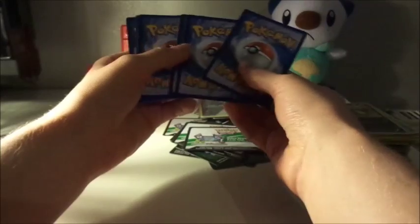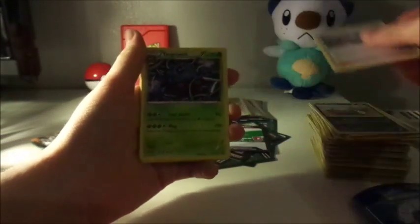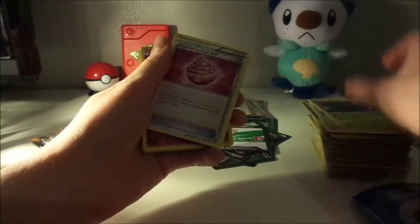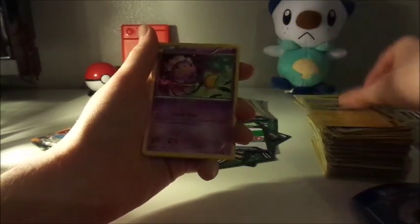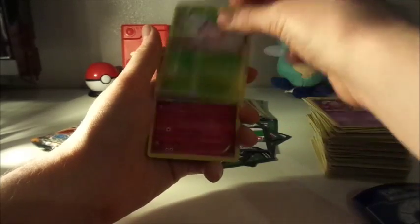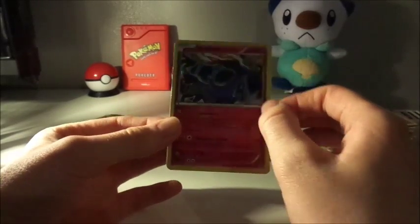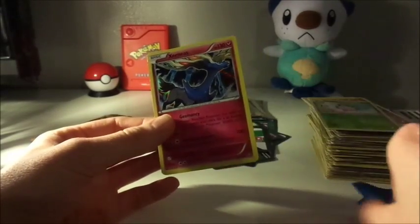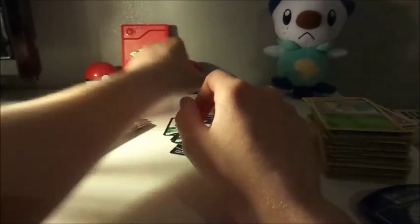So here we go. We've got ourselves a Pokemon Ranger. Tangrowth. Pokepuff. Merill. Yanma. Fletchling. Mareep. Drifloon. And a Reverse Holo Hoppip. And — not the Break Xerneas, but a Holo Xerneas! We need the Break though. So we'll set him to the side.